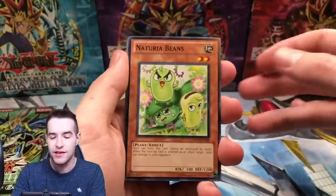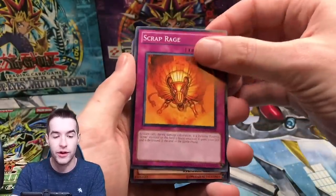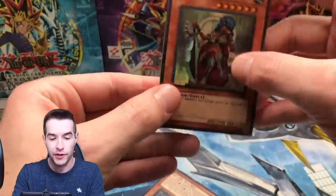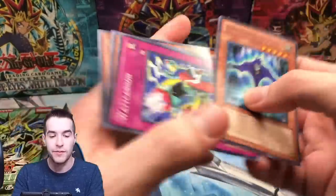D-Rev — two more packs guys. We have done really well. We got a Scrap Dragon ulti — that was cool. We got the Pot of Duality. Scrap Rate, Amazoness Queen — this is one of the better super rares. Man, this is a great opening. This is our best D-Rev for sure ever.